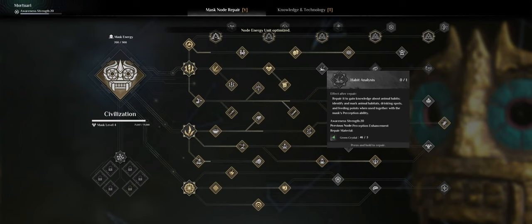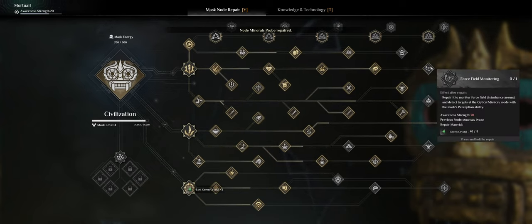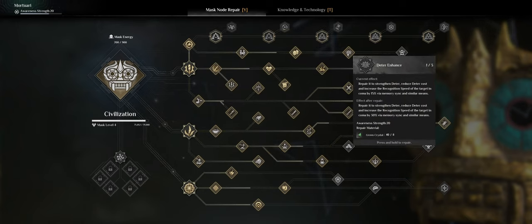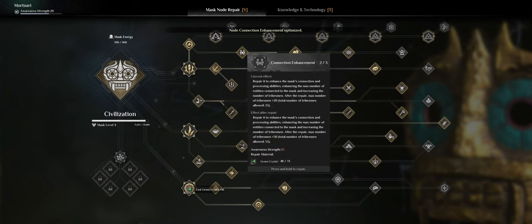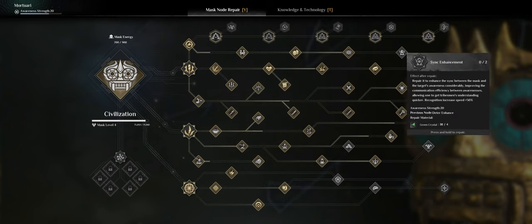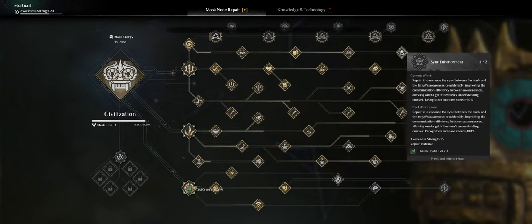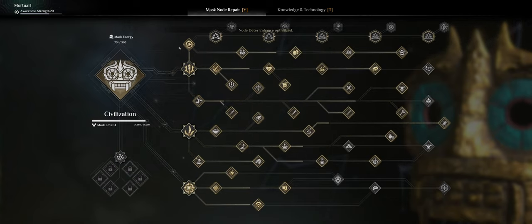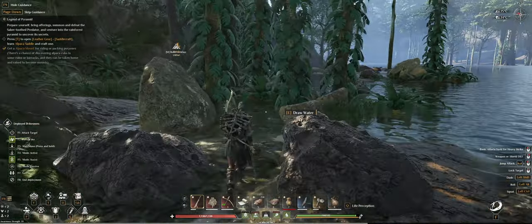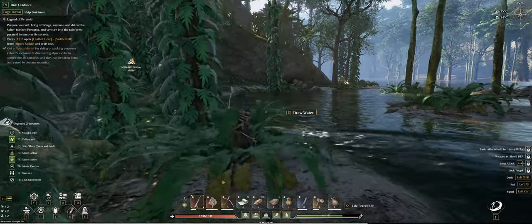Let me check the mask perks. Habitat analysis — if I have the right setup, why not. Minerals — this will let me see minerals when trying to detect stuff. Deter enhance, transfer connection enhancement — this allows me to get more tribespeople or cleanse people faster. Sync enhance — improves communication efficiency between awareness, letting you get tribesmen's understanding quicker. And deter enhance for a little faster deterring. I have the crystals so that's all done.